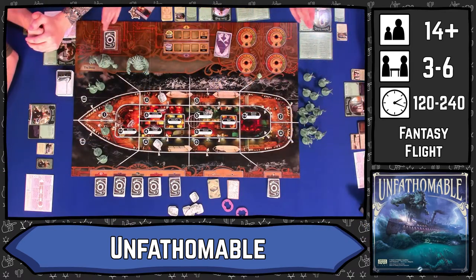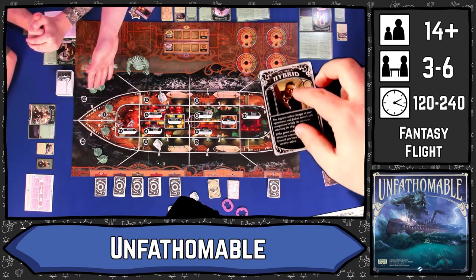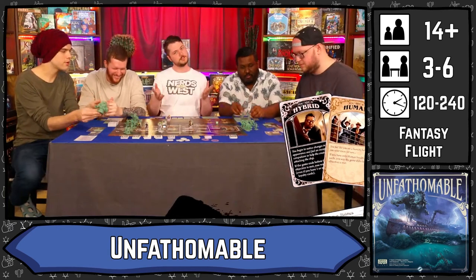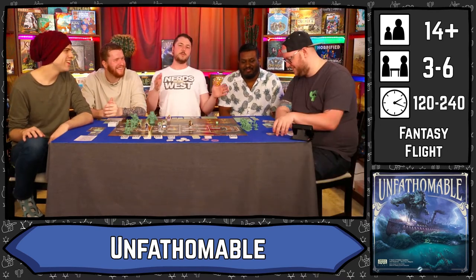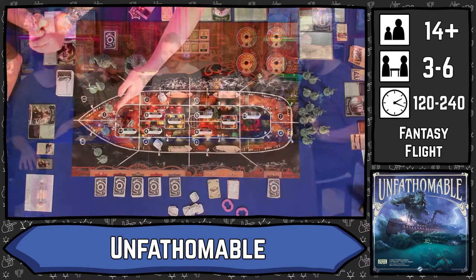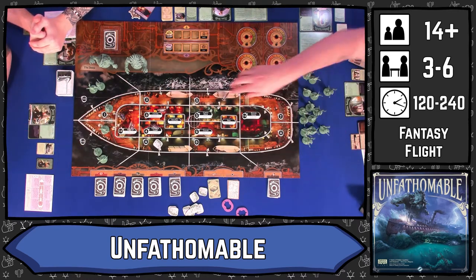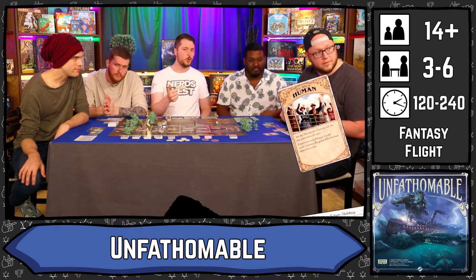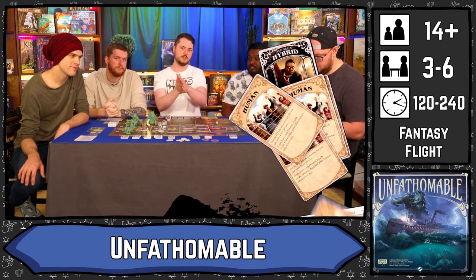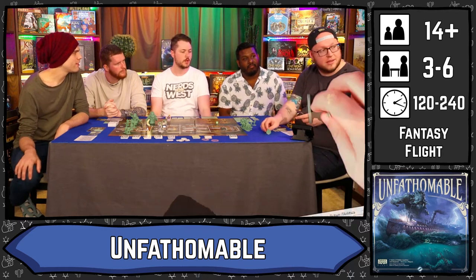Unfathomable is a hidden traitor game. We are on a ship heading to Massachusetts, but unbeknownst to us, there are several possibly traitors on board trying to sink the ship because they're working with great old ones and deep ones to sink the ship and kill us all. Throughout the game we are each going to take a turn moving around the ship, killing off some old one monsters, saving passengers, fixing the ship, and generally trying to limp our way into harbour before disaster strikes. At the beginning of the game, we're all going to get dealt a loyalty card. We're either going to be humans or hybrids — half-human, half-deep one — who are trying to work with the monsters to sink the ship.